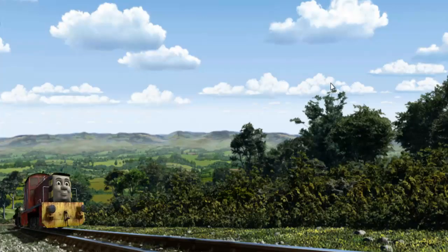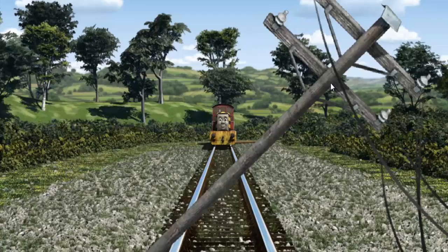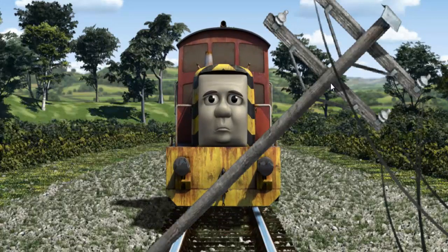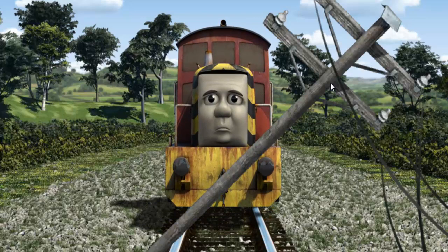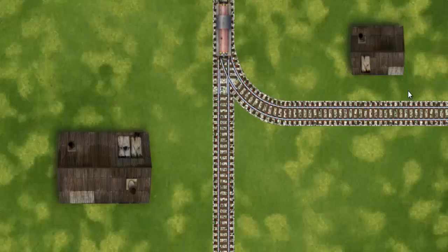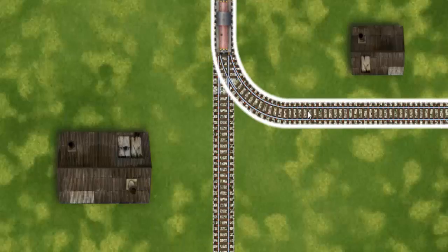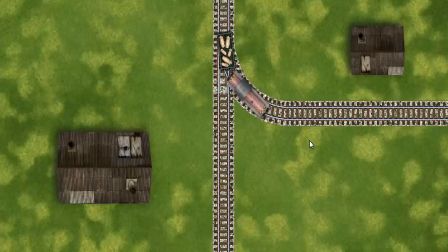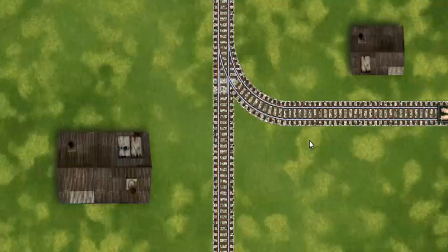Salty set out for Farmer Trotter's farm. Suddenly the tracks were blocked. Salty had to stop. He would have to go another way. Find the track that goes nearest to the smallest building. Let's go!